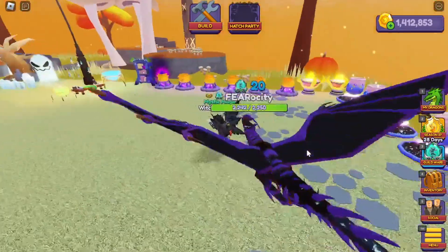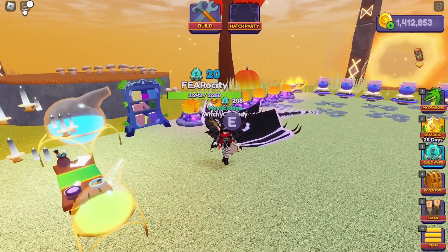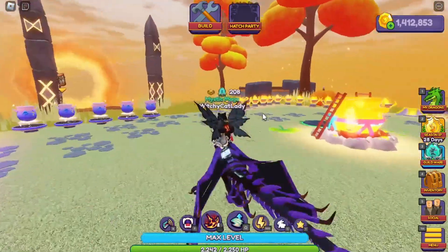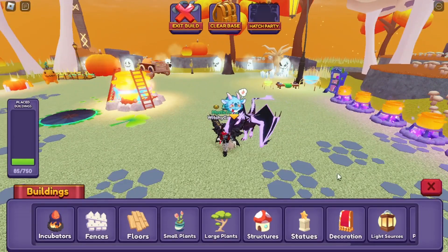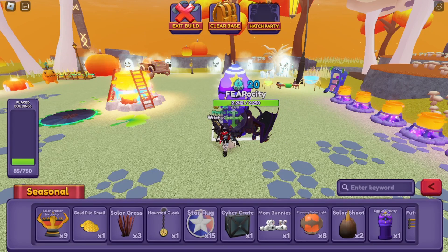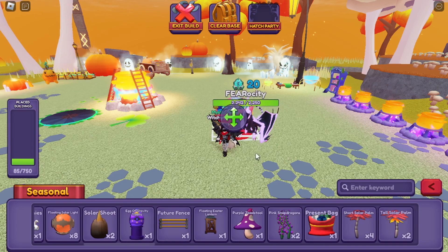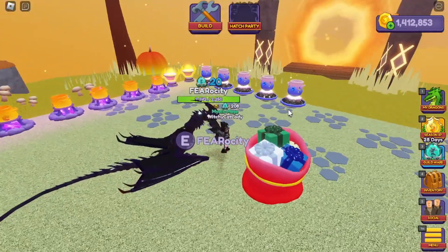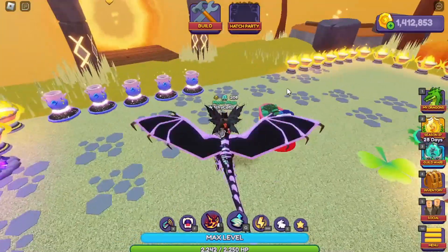I have so much to show you guys. Let me see what I hatched out of this — a Nocturus! Let's see where our cute little buildable is. There it is, the present bag. Look how cute that is! I don't know where I'm going to put that, we're just going to leave that in the middle of the floor for now.